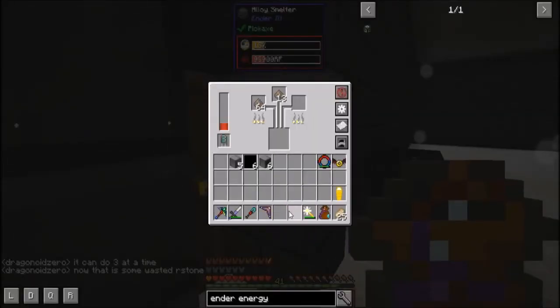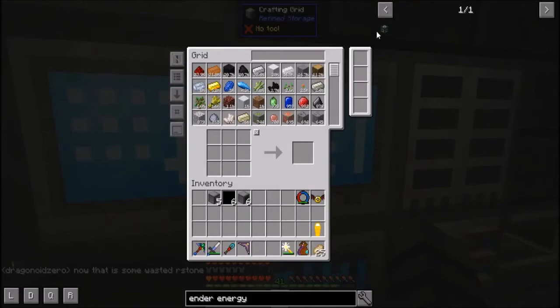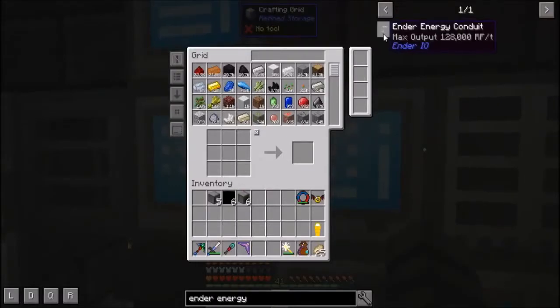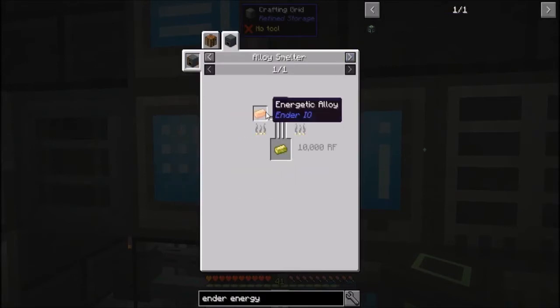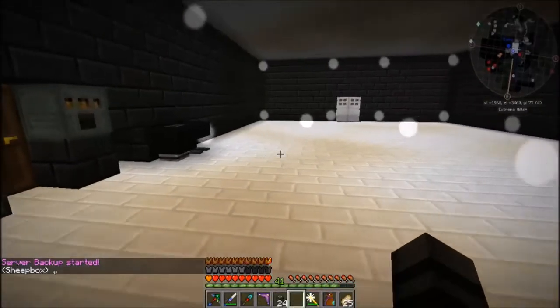We'll just throw this in there and now we should be able to make a bunch of this stuff. Now we're at vibrant alloys — this stuff is energetic alloy and enderpearl, and that is that. We'll have to find a way to make more of this stuff. But for now, let's find a place for our elevator.